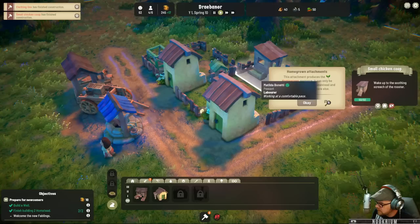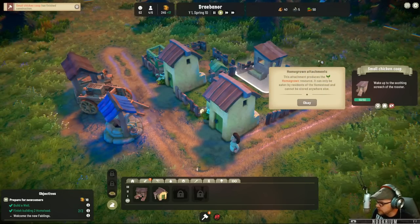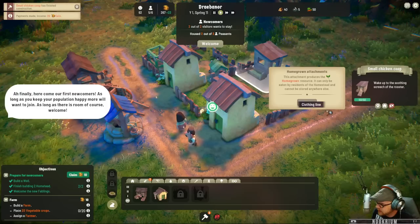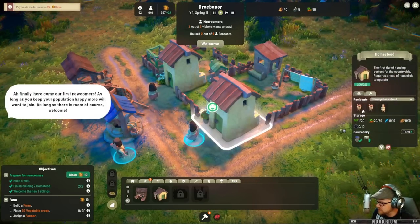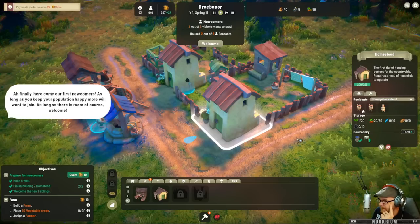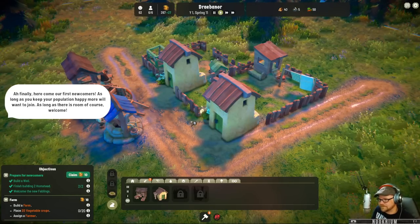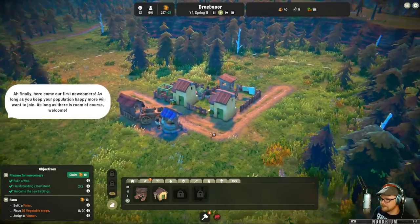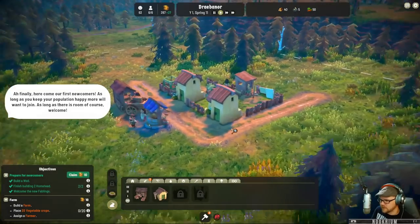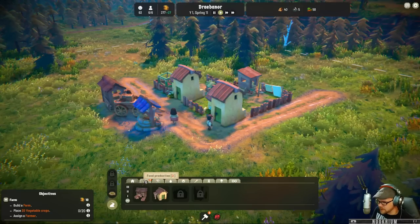The chicken coop produces a homegrown resource that can only be eaten by residents at the homestead — it can't be stored anywhere else. As long as you keep your population happy, more will want to join, as long as there is room of course. New folks have arrived. We're going to go and build ourselves a farm.